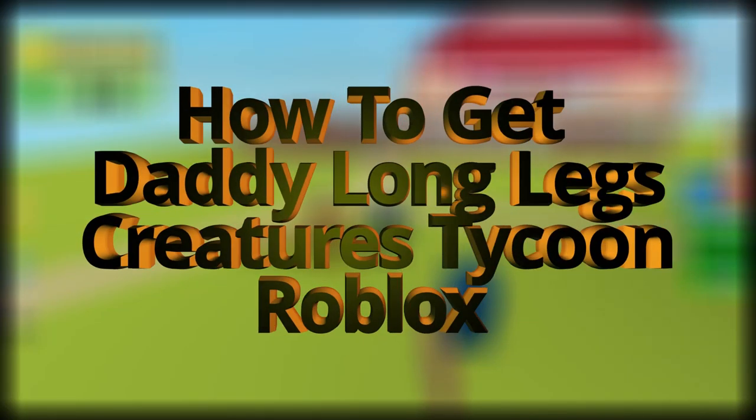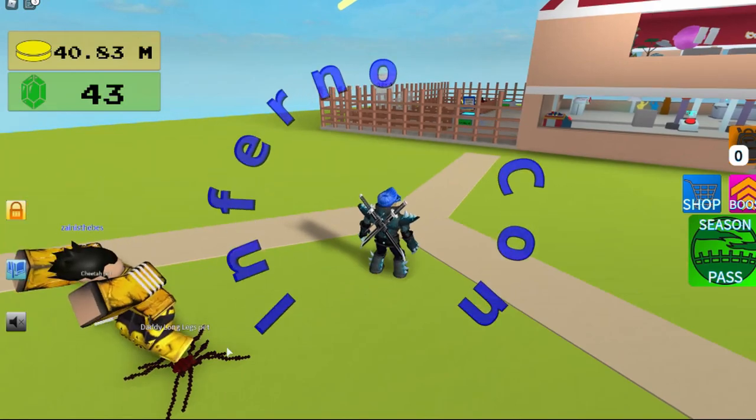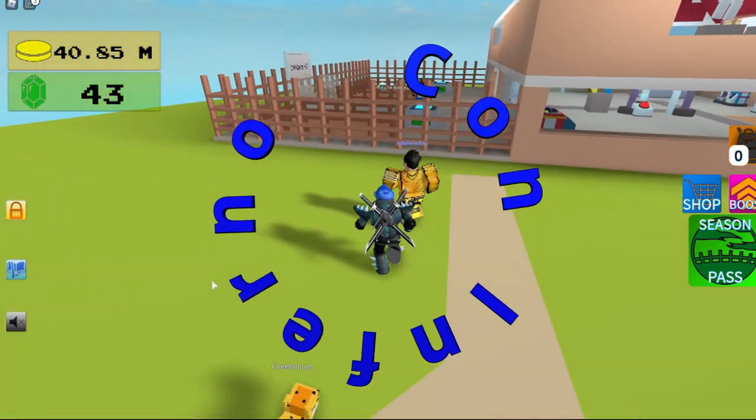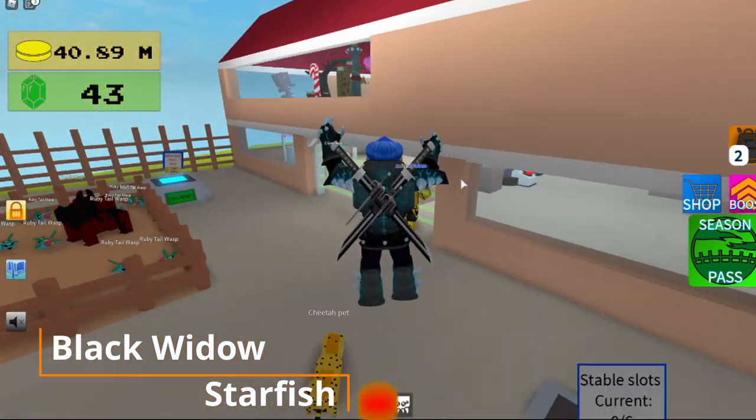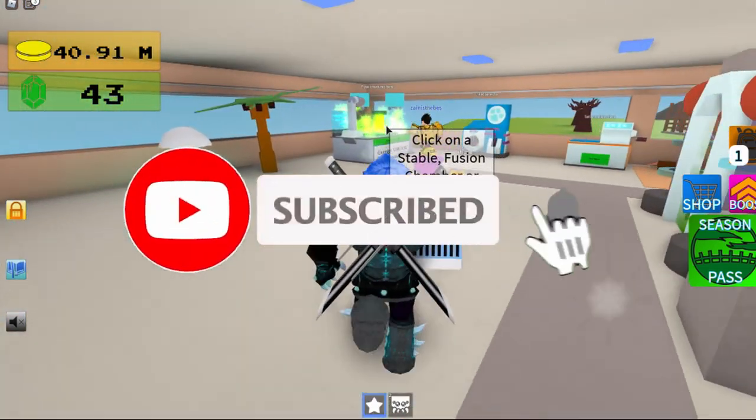Today I'm going to be showing you how to get the Daddy Long Legs — here's how it looks. Get your Starfish and Black Widow and bring them over to the fusion chamber.